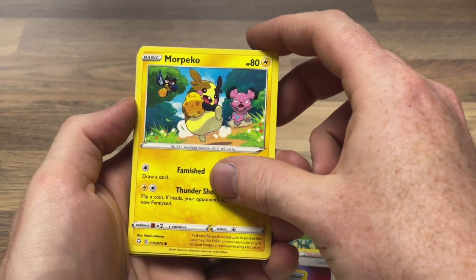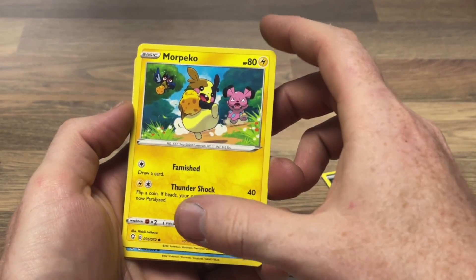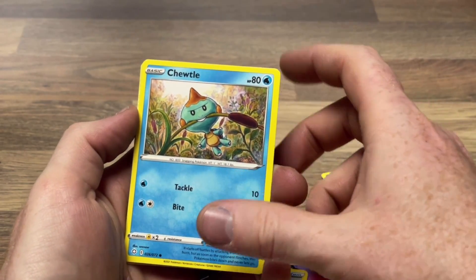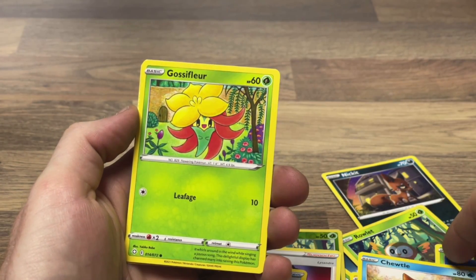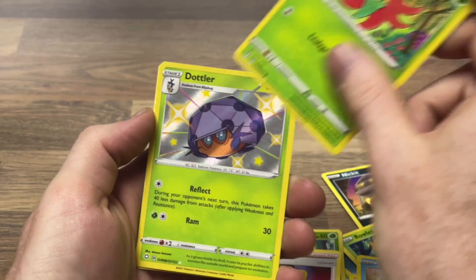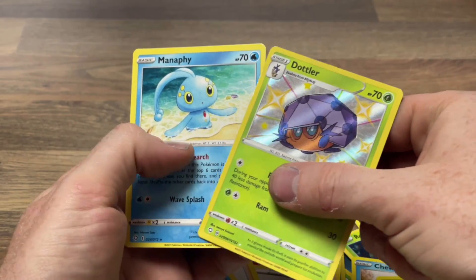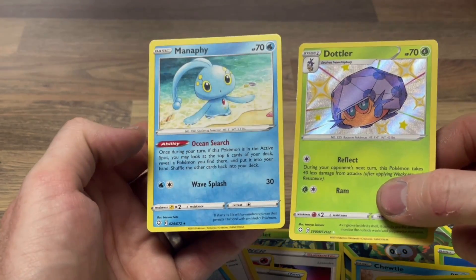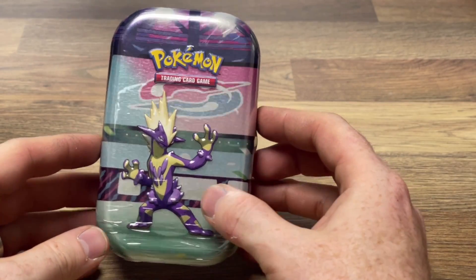Second déjà vu — Kecleon, we've had that card. Very very strange. Morpeko — we didn't have that one, it's a very cute Morpeko. I like it when they include other Pokémon. Chow Chow Turtle — I just made that up. We have — I messed that trick up because that's the shiny. Anyway, the next tin we will go into is this one from 2020.